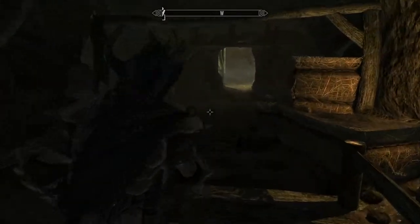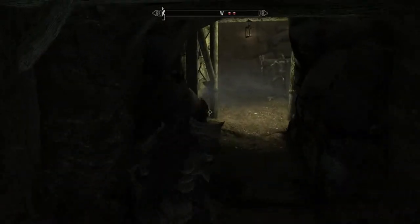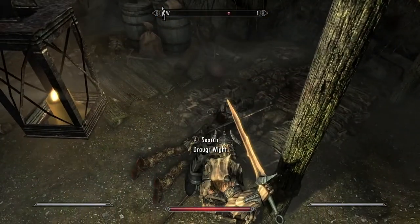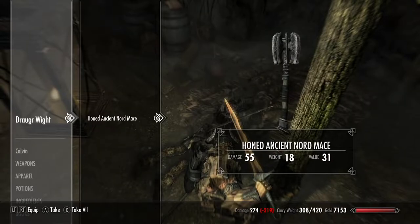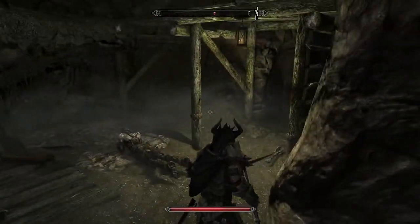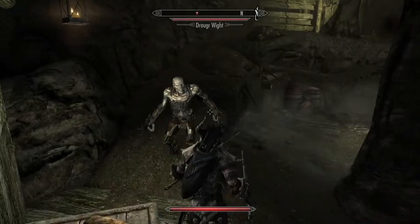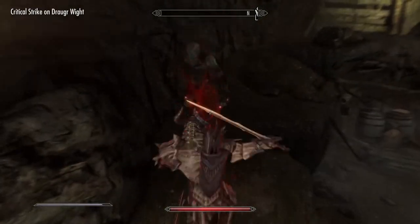Right here where you picked up the pickaxe, to the right is this area with some more Draugr to fight. It's usually to the immediate left when you enter, but in this case I passed by and did the main area first. These Draugr are pretty easy.